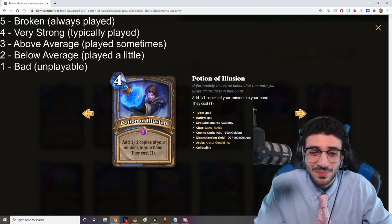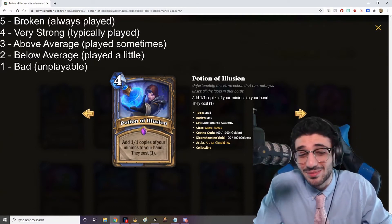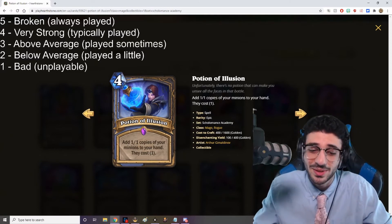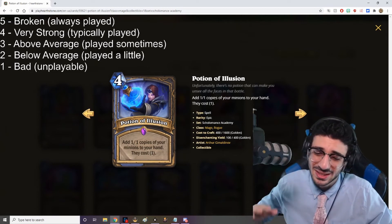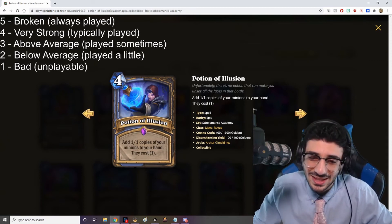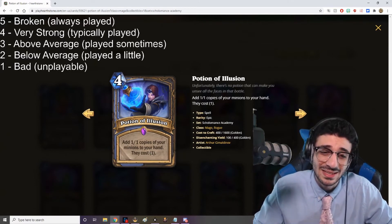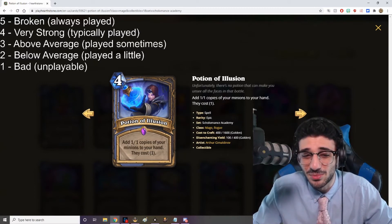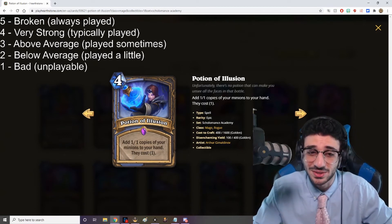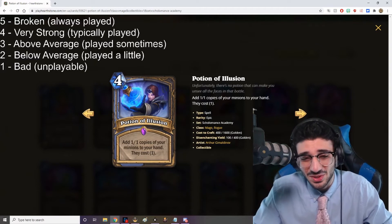Potion of Illusion — four mana spell: add 1/1 copies of your minions to your hand and they cost one. There are a lot of combos you can do with this. It's going to be better with higher-cost minions, like probably in a Reno Mage deck. This card is super good for getting powerful effects back into your hand. It does cost four, so you do have to pay a bit of a cost, but if you get stuff to stick, this is going to create some pretty nutty scenarios. I'm not sure it fits in a more aggressive Mage version, but for a more control-oriented deck I can see this being very, very good. I'm giving this card a four out of five — I think it's on the verge of being a five, I just have to see what combos emerge.